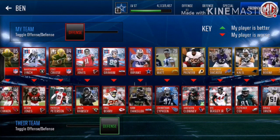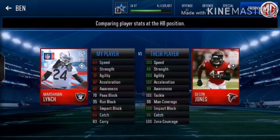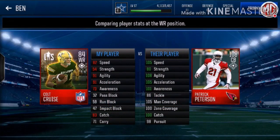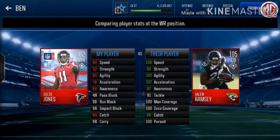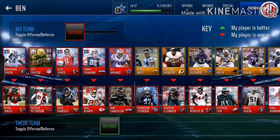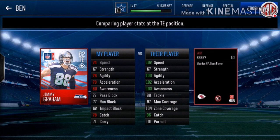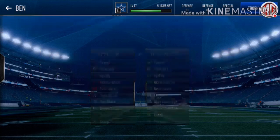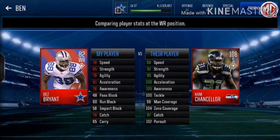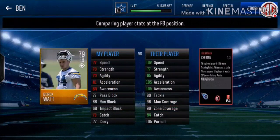Let's check out his defense. Got a 104 middle linebacker and Deon Jones at 105, then 108 Patrick Peterson, 105 cornerback Jalen Ramsey. Most of his players are already maxed out. I bet he has like 10 to 20 million points to max out all these players. 108 Cam Chancellor — yep, all these players are maxed out.